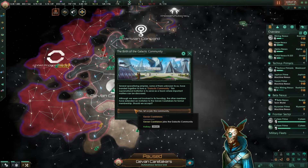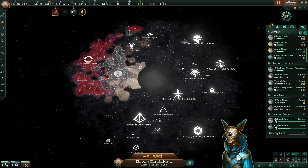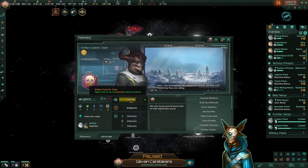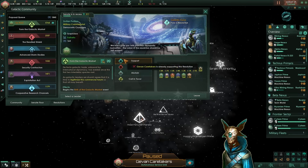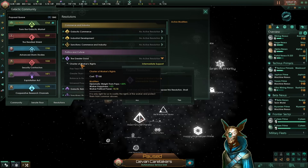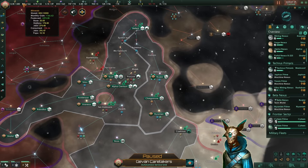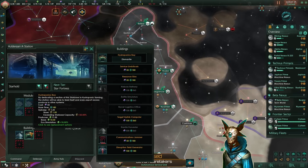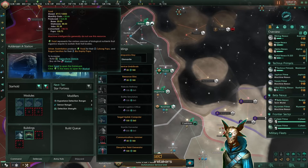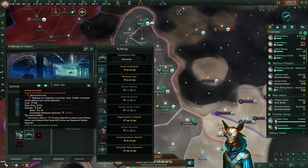The birth of the galactic community is a very major thing for us. The first reason is that we establish contact with pretty much everyone in the galaxy. This enables us to rush some very good resolutions — the best one being the galactic market for now — and we will also propose a charter of workers' rights. Our goal is to achieve balance in the middle to reduce our empire size from pops by minus 10%. Regarding our economy, we have improved a lot by improving our starbases, having the solar panels network and also the hydroponics bay, completely eliminating our food deficit and adding 224 extra energy from starbases.